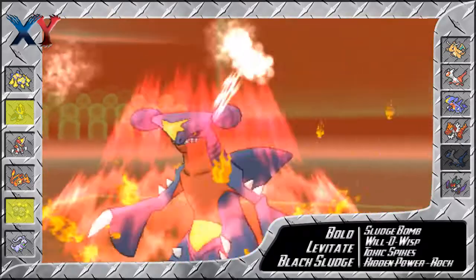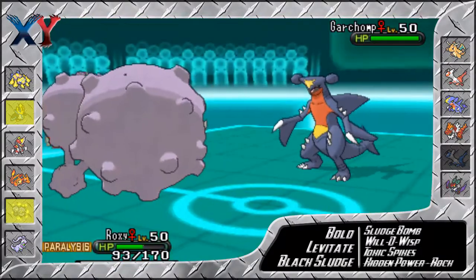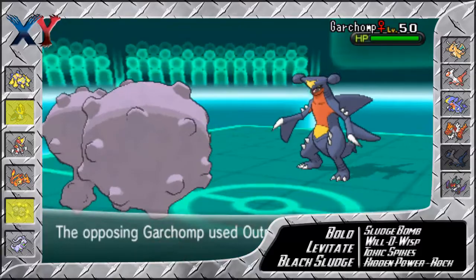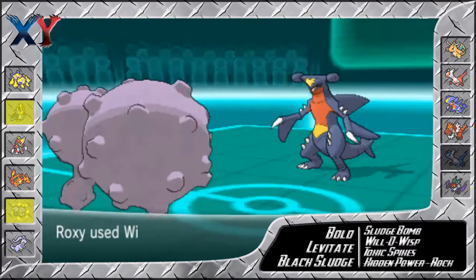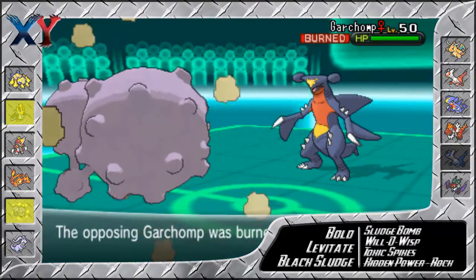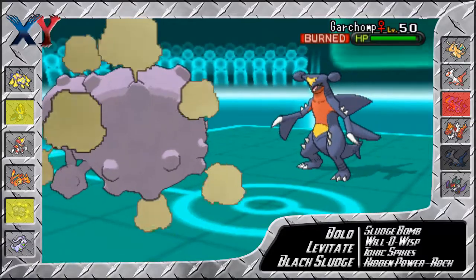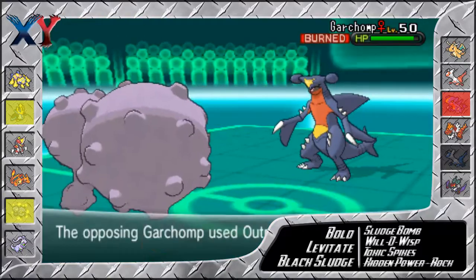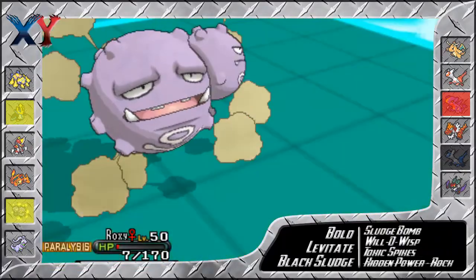So he brings in Garchomp, goes for Outrage as I go into Weezing, and based off that damage I do not take it well. I'm wondering if he's Choice — either way I'm pretty sure he's Adamant, because I don't take these well at all. He might be Scarfed. I've never actually taken an Outrage from a Garchomp before, so it's kind of hard to tell. But I am able to burn it, so thank goodness for that.